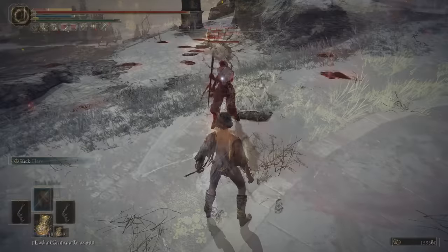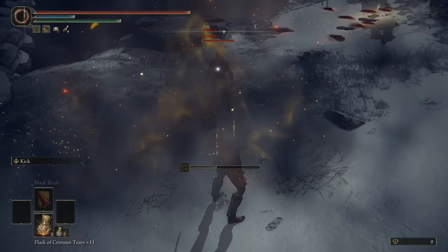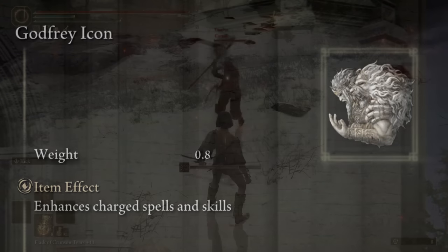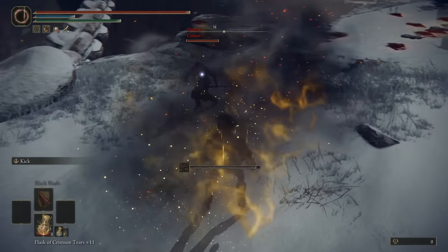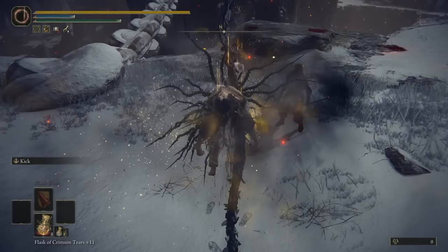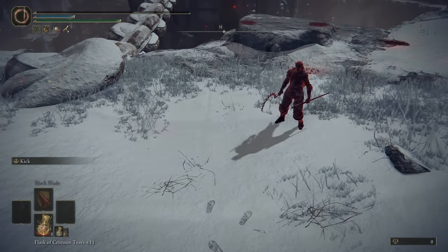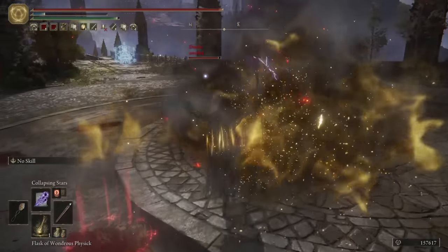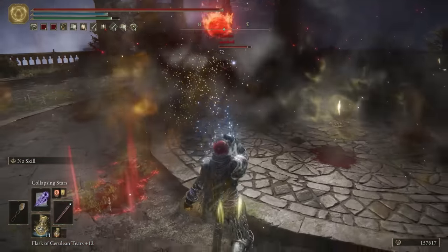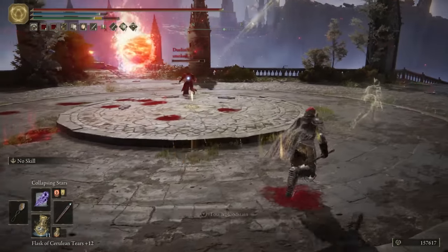Even in this situation, unless your opponent just stands still in the middle waiting for you, this isn't the most effective thing in the world. But this combo is the strongest way of applying Death Blight in the game without diving into bugs and glitches. Unfortunately, while this is a charged spell, the charging doesn't increase the amount of status buildup, only the range. As a result, the Godfrey Icon Talisman also doesn't do anything for it at all, as there is no base damage component for it to buff. This sorcery will very, very rarely actually work for that purpose — it's just really hard to convince a living person to sit in a cloud for five to six seconds. If you do want to get this, it comes from the Fia questline right near the end, specifically the second to last step.